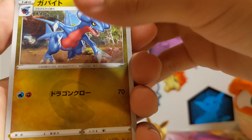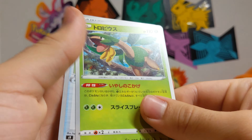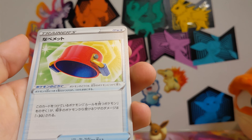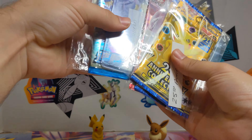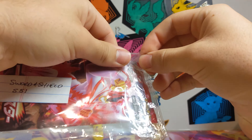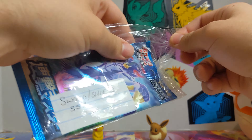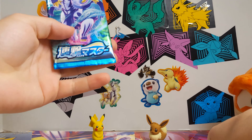A Gabyte, and then there's a Shroomish before. Mincino, and oh, Tropius and a bucket — cool little bucket. Let's see, I've got some more in here somewhere. Let's open these two up right here. Japanese Battle Styles, I believe. Let's do the red one first.